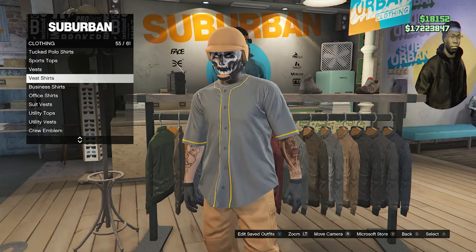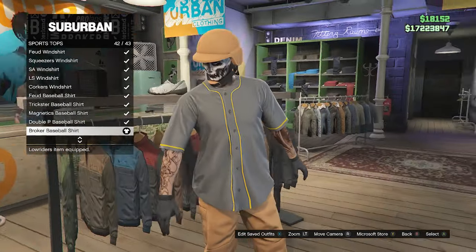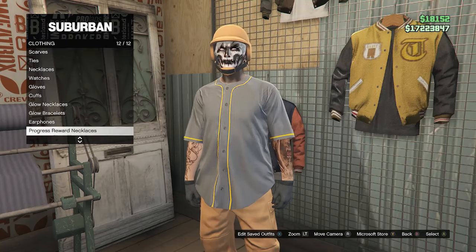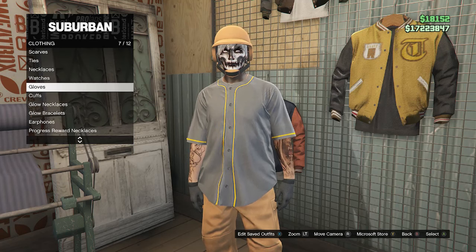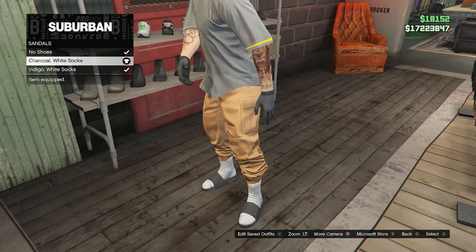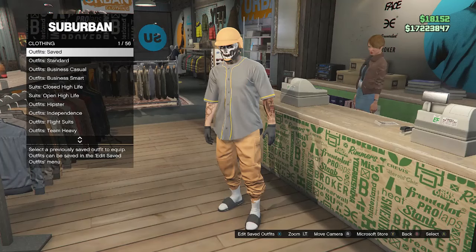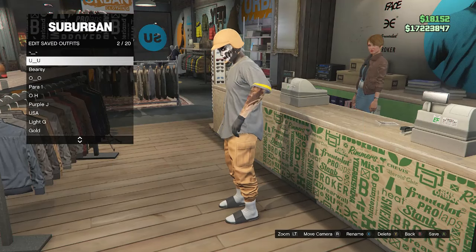To create the thumbnail outfit, go to the top section, scroll down to sports tops on slot 53, and equip the broker baseball shirt on slot 42 — a gray shirt with yellow stripes. Then go to accessories, gloves on slot 7, equip the black woolen gloves on slot 58. Go to shoes, scroll to sandals on slot 11, and equip the charcoal white socks. Save this outfit at the front counter on any slot.